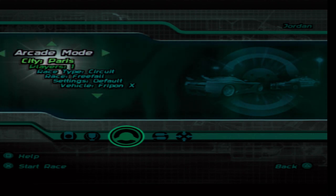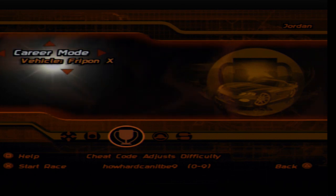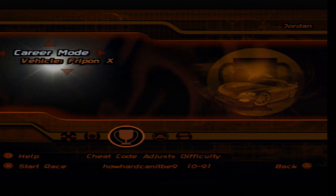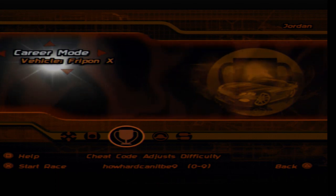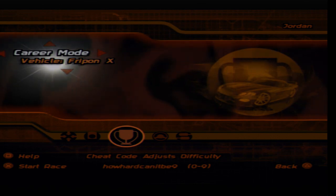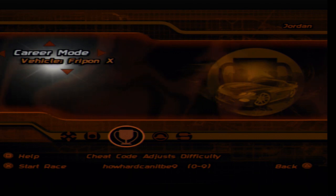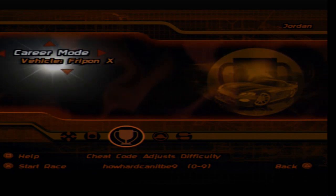So yeah, there's one more cheat code for me to show off whilst I'm here, and that is basically the 'How Hard Can It Be' cheat code. Basically, what this does is it adjusts the difficulty of any race you enter in the career mode. If you put in anywhere from zero to nine with the words 'How Hard Can It Be' all in one space, you can pretty much adjust the difficulty of any career mode race — but am I gonna give this a try? Probably not.